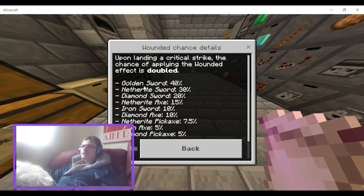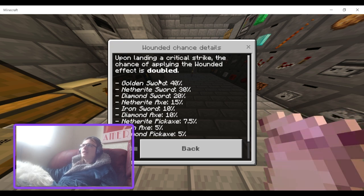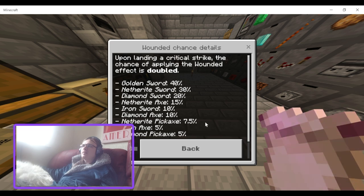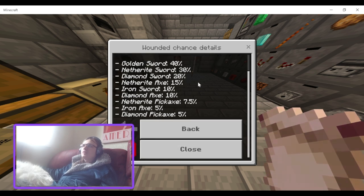So the base chances: Gold Sword is 40%, Netherite is 30%, Diamond is 20% — why is Diamond lower than Gold? Netherite Axe is 15%, Iron Sword is 10%, Diamond Axe is 10%, Netherite Pickaxe is 7.5%, Iron Axe is 5%, and Diamond Pickaxe is 5%. Why are they all lower than Gold? That's odd.